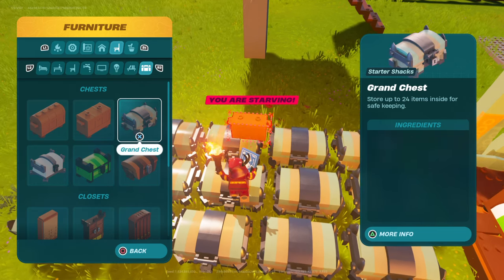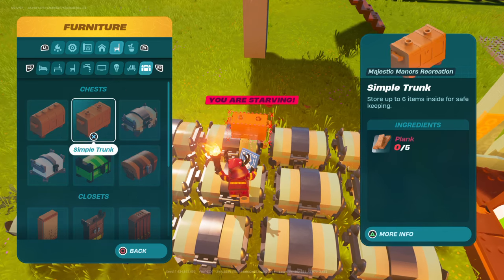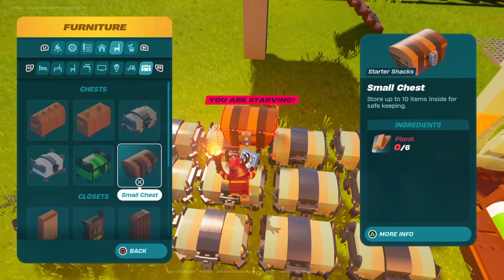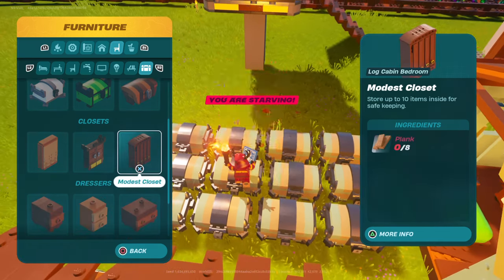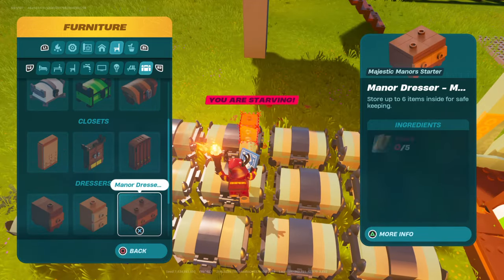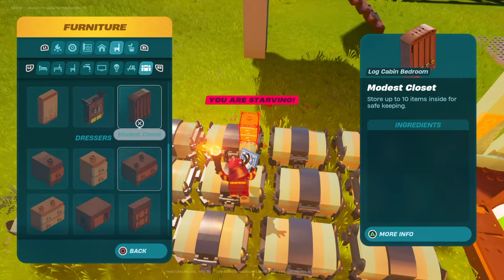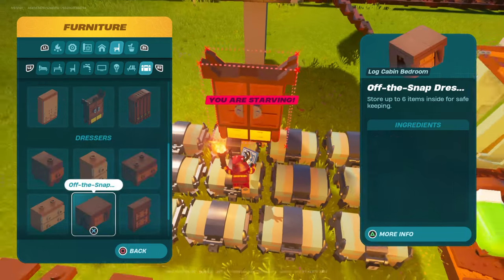Grand chests are the biggest chests you can have. You can also unlock a symbol chest, which is like a trunk that holds six items — it's less than a smaller chest — but you can make that. It's from the majestic area, which is the desert area at level nine. You need to reach level nine to be able to get the symbol chest, and we just need to get to level 10 and we have max village.